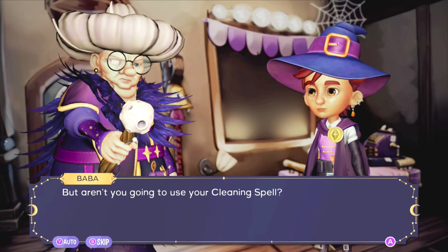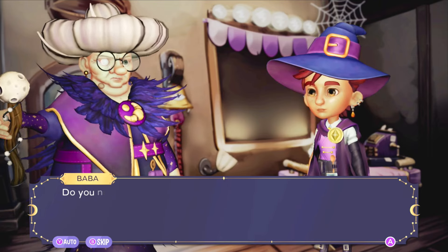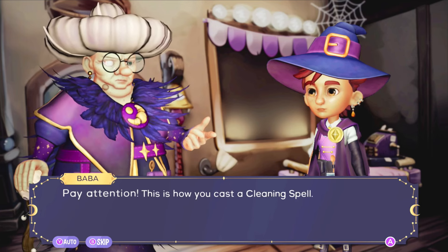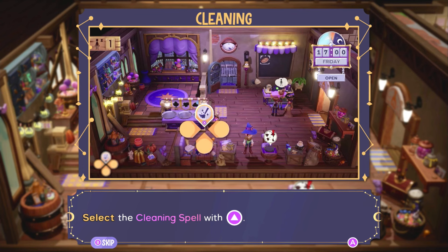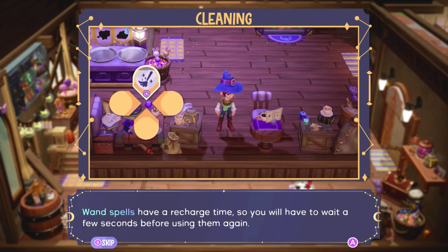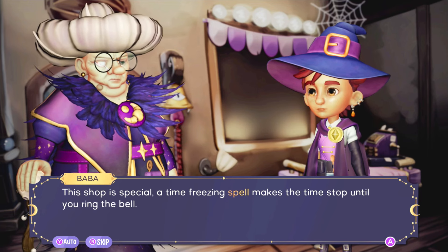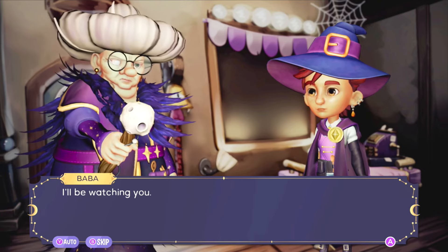'Well done. But aren't you going to use your cleaning spell? No customer will be willing to sit at a dirty table.' Could I get a refresher on how to use my wand to clean? 'Pay attention — select a cleaning spell with Up. To clean the tables, hold B. The table will be tidied up by magic. Wand spells have a recharge time so you'll have to wait a few seconds before using them again. This shop is special — a time-freezing spell makes time stop until you ring the bell. From now on you will be on your own and time will run normally.'